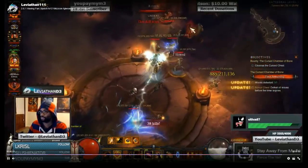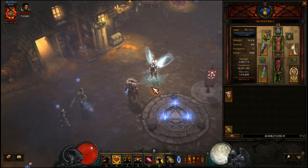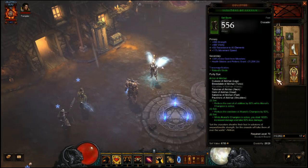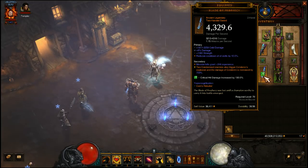I'll hop into the actual game and show you what the gear and skills look like. The main set used here is the Akkarat's Champion set, which was buffed in patch 2.6.1. The two-piece set reduces the cost of all abilities by 50% while you're an Akkarat's Champion. The four-piece set reduces the cooldown of Akkarat's Champion by 50%. And the six-piece set — while Akkarat's Champion is active, you deal 1500% increased damage and take 50% less damage.